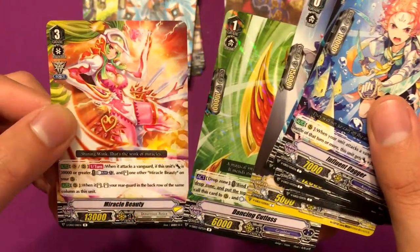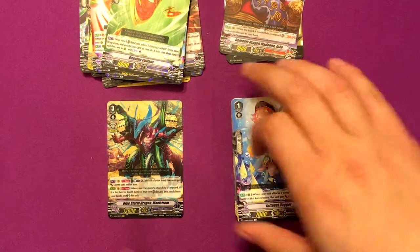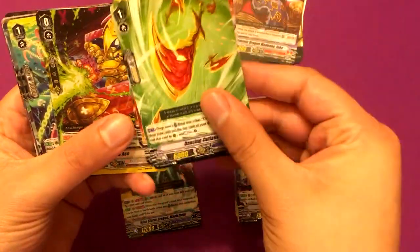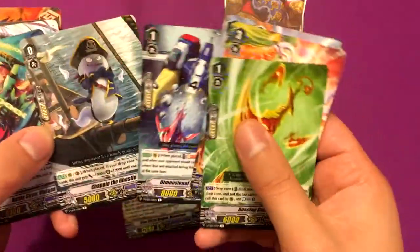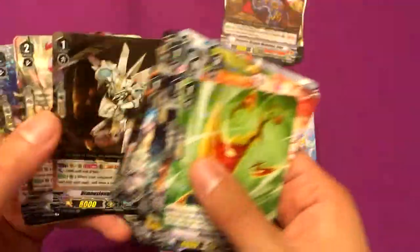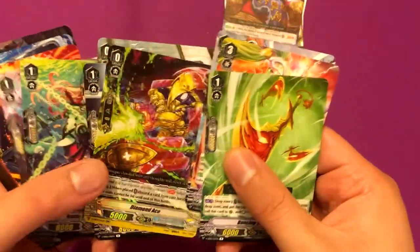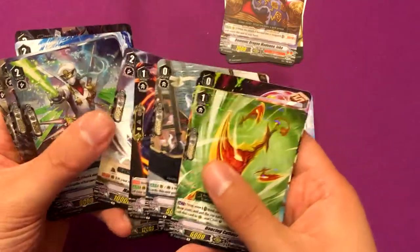Interesting that Miracle Beauty is a grade three — didn't know that. Anyway, it's awesome that I got Maelstrom. I think I only need to run one or two of him at most, because people said he's not a great card. These are pretty much all the rares and hollows — rares have the worst texture, very sticky. It's cool that I got Tidal Assault — that was probably the best thing I pulled.